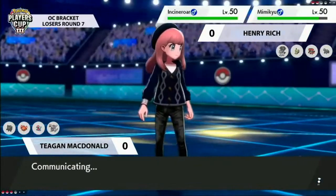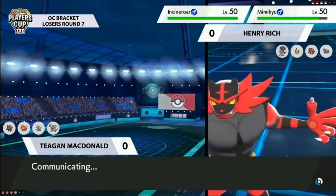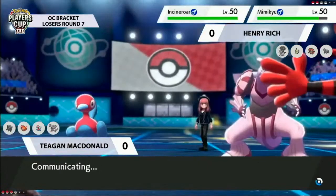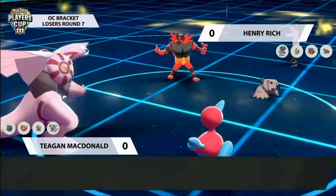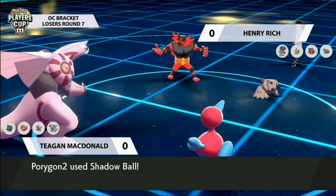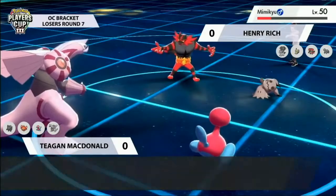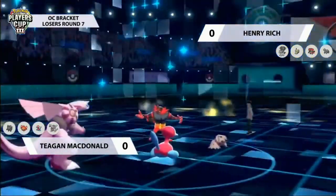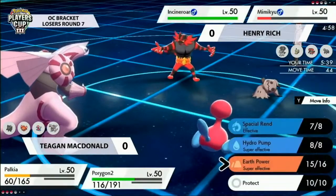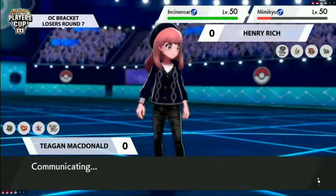Even if you have the right matchup you still have to execute properly, and Tegan played quite nicely across the board. The real question is what can Henry even do - he's made generally good plays but it's so difficult to deal with Rotom-Heat alone. Is there any way Henry can cheese Rotom-Heat for a one-hit KO with a max move? I don't even know if there's an answer. The team just has so many different ways to deal with what Henry's trying to do, which I absolutely love, but it's definitely not the best case scenario for Henry.